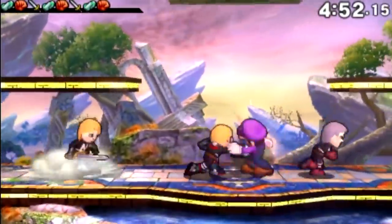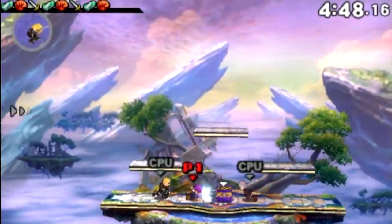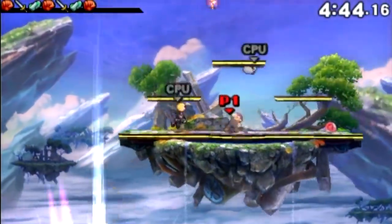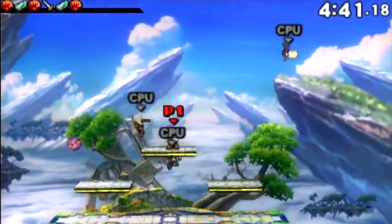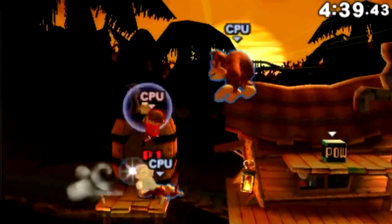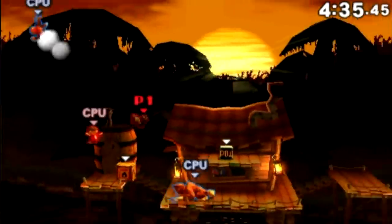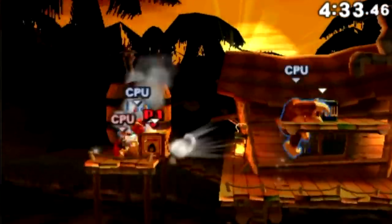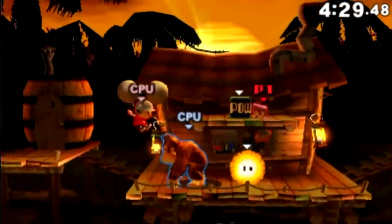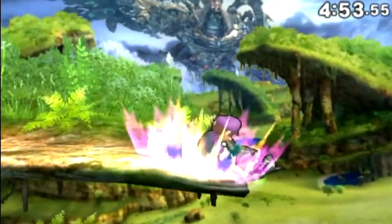Super Smash Bros. for the 3DS is the first iteration of the series to appear on handheld consoles. It brings with it everything that made its home console counterpart so fun, and chucks in a few new features to boot that help refine the experience. There's over 50 characters that fill the roster, both from Nintendo's past and present, as well as some familiar faces many players will recognise from the gaming landscape as a whole. The objective of the game is to defeat your opponent in battle, but instead of a traditional health bar, the aim is to knock your opponent off the stage by taking advantage of each character's unique abilities and moves.